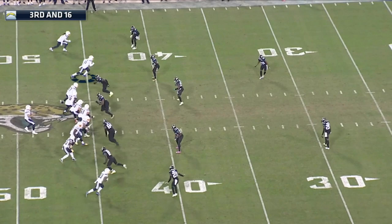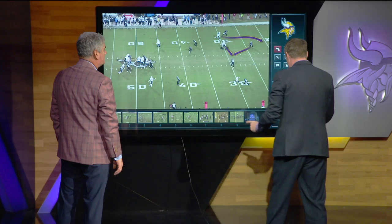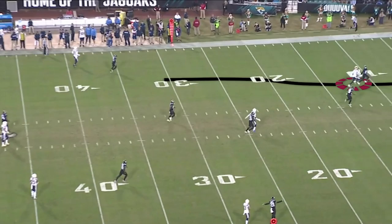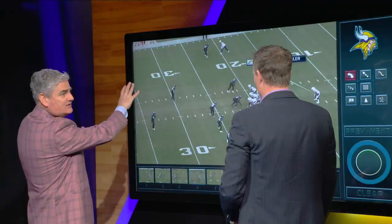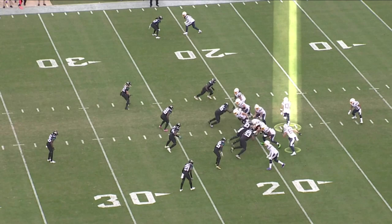Here's your traditional dropback pass — third and 16. He knows that the safety is going to jump on the receiver coming in, which means there will be a corner route open outside. He has pressure at his feet but from the 50-yard line is still able to throw the ball up in the air and deliver a strike right on the money for a touchdown. Jacksonville was trying to suck him into the short route, but he wouldn't take it.